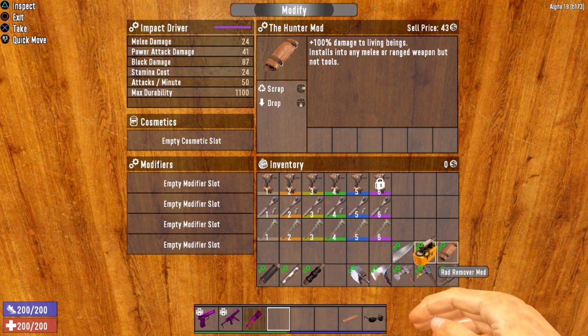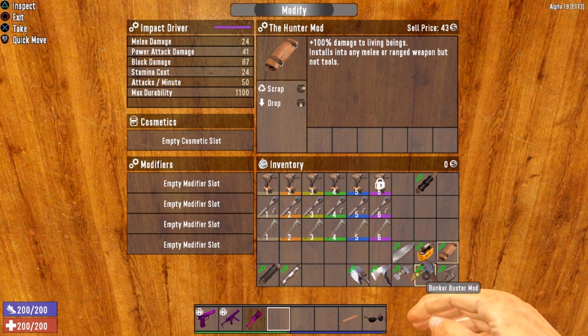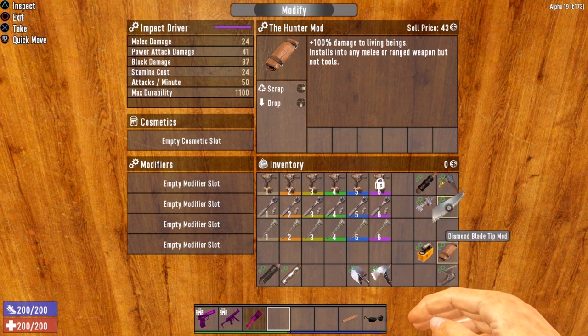Typically, I go with the Ergonomic Grip, the Bunker Buster, the Iron Breaker, and the Diamond Blade Tip Mod if I can craft it. Otherwise I'll go with the Wood Splitter or Grave Digger. You want to maximize the modifications and use up every single slot if you can, because the more you modify, the more damage it'll do and the faster you can harvest resources.